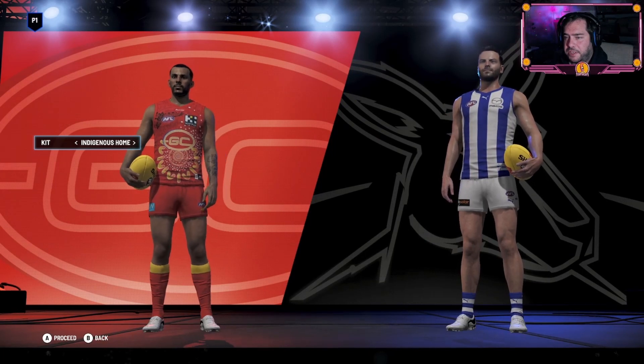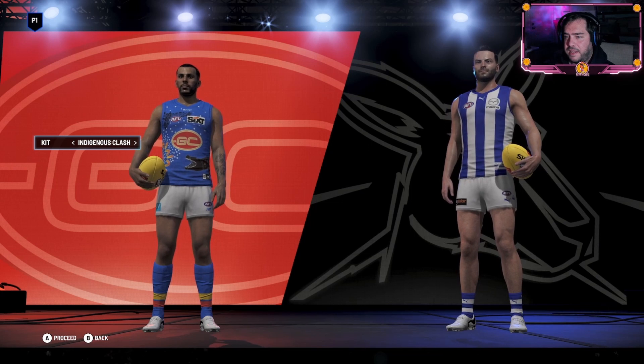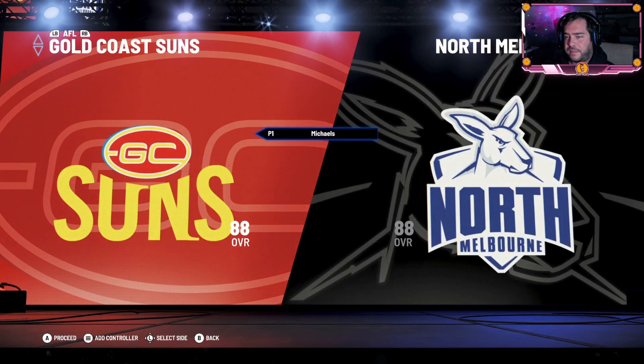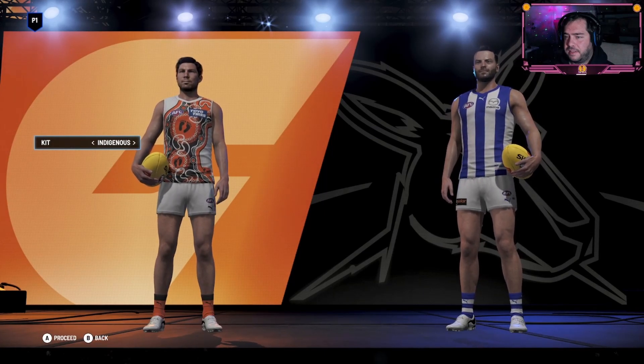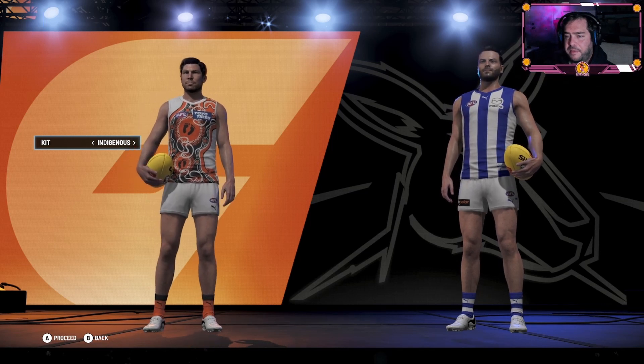The Suns have got a couple - indigenous home and their clash. I actually don't mind that on the blue, looks good. The Giants - that's a pretty cool design as well, definitely one of the better ones.